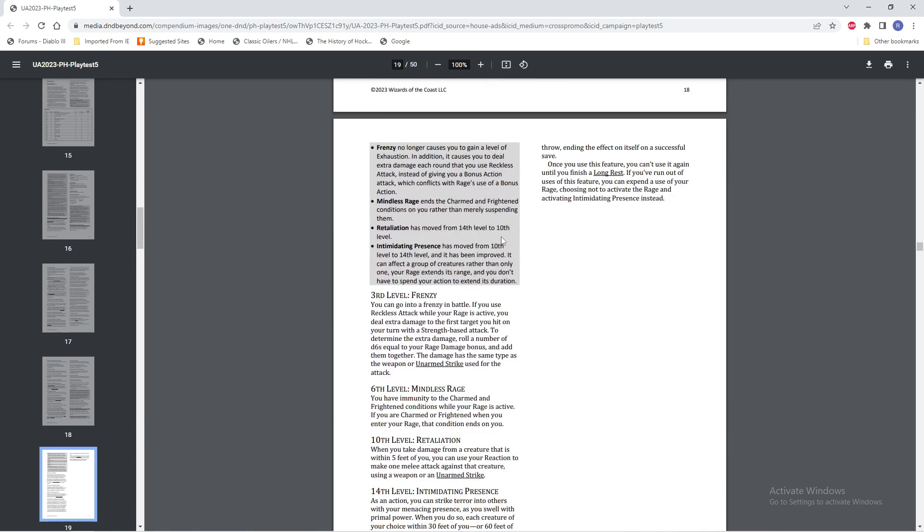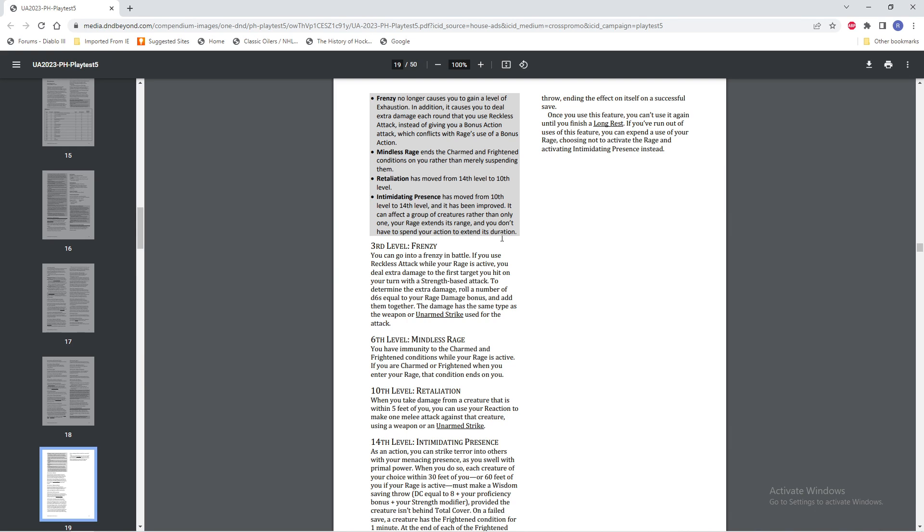Level 3, Frenzy: if you use Reckless Attack while your Rage is active, you deal extra damage on the first target you hit on your turn with a Strength-based attack. To determine the extra damage, roll a number of D6s equal to your Rage Damage Bonus and add them together. The damage is the same type as the weapon or unarmed strike used for the attack. So you're looking at an average of 7 damage even at level 3 — you've got plus 2 Rage Bonus, which means you're getting 2 dice. That's a good chunk of damage at level 3, and you're probably going to hit because you're using Reckless Attack, so you'll be consistently doing that extra 7 damage.